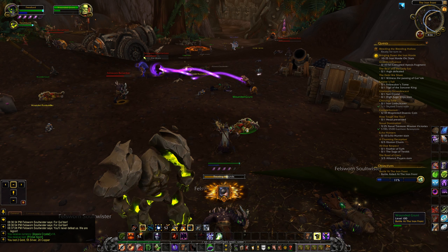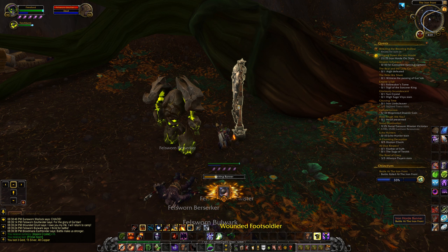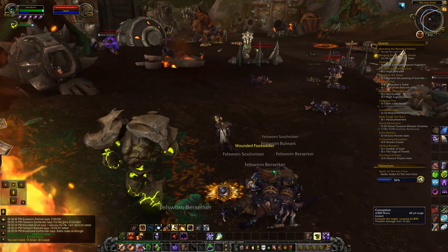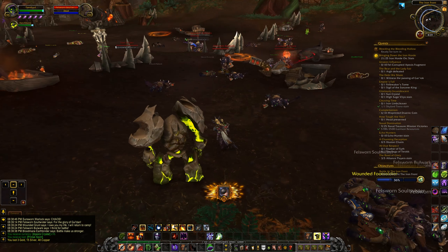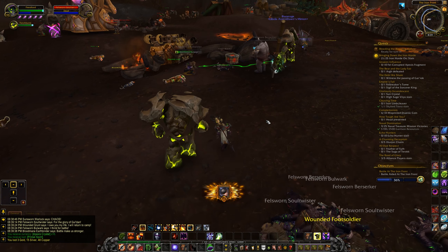I also talented into Corruption — there's a talent now that gives Corruption permanence. So when I cast it on an enemy it's on them for as long as they're alive, which is quite nice. Originally it's for 14 seconds, and the tooltip still shows 14 seconds, but that's not actually the case.